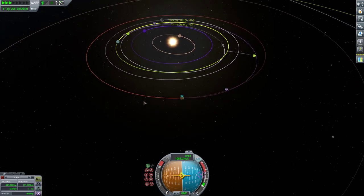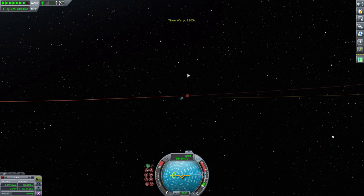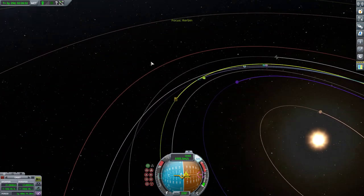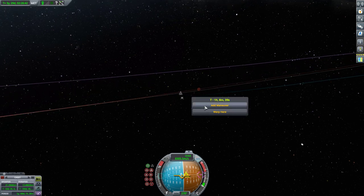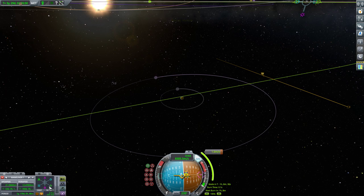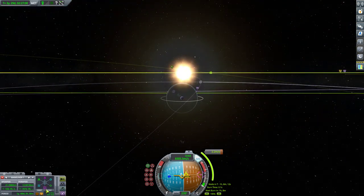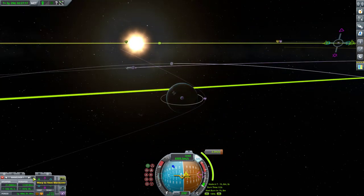Close enough — accelerate time so that we exit Duna's sphere of influence. Then I can make any correction burns. Now I can actually see my periapsis. Looking over at Kerbin, I've actually got a really reasonable periapsis — way better than I thought it would. So let's do some correcting. In one hour let's look at Kerbin while we do this. We'll do a corrective burn. I don't really care which way I rotate around Kerbin — just a low periapsis is what I'm aiming for. That looks good to me. Warp to that maneuver and then I'll correct the other one as well.